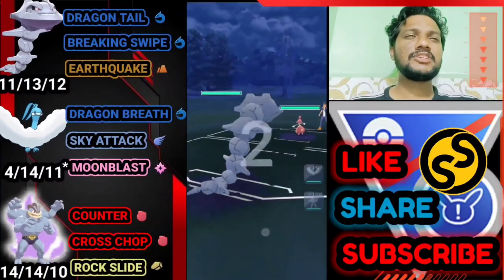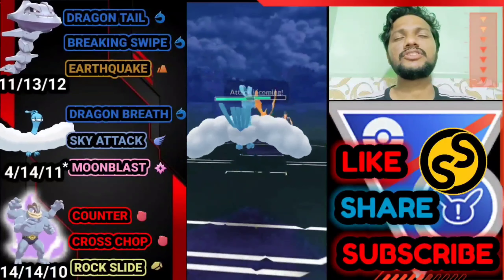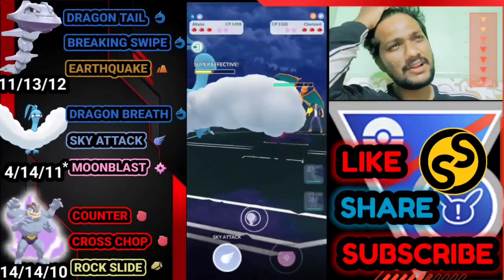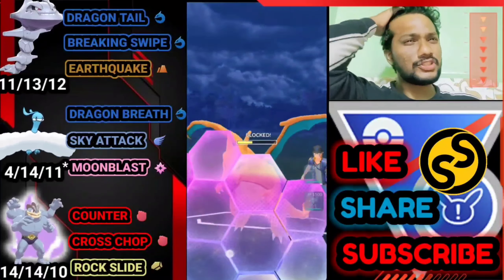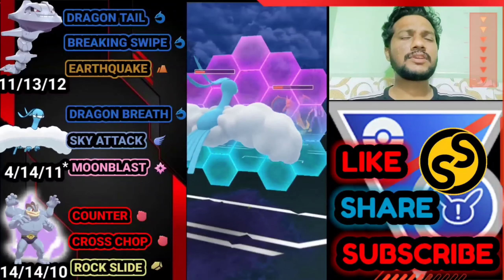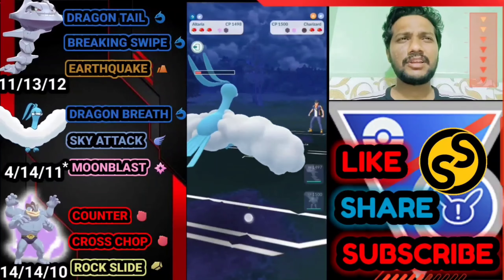Moving on to the next battle. Steelix versus Mad Hm — another bad start. Let's immediately bring out Altaria. Opponent brings Charizard — another counter, because Charizard has Dragon Claw which does super effective damage on Altaria. Trying to deliver Sky Attack; he uses his shield. Let's try one more Sky Attack and drain all the energy on Altaria before switching.